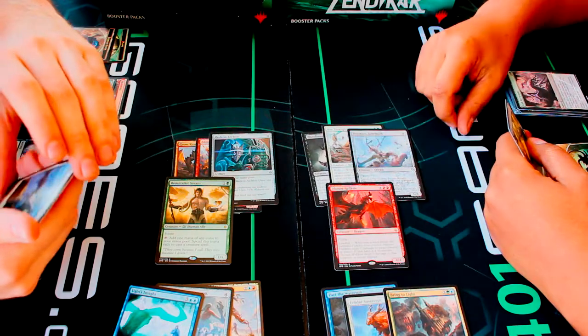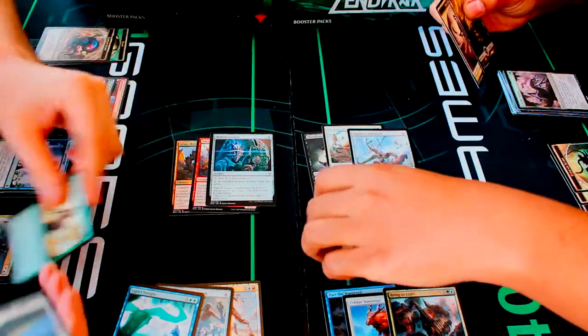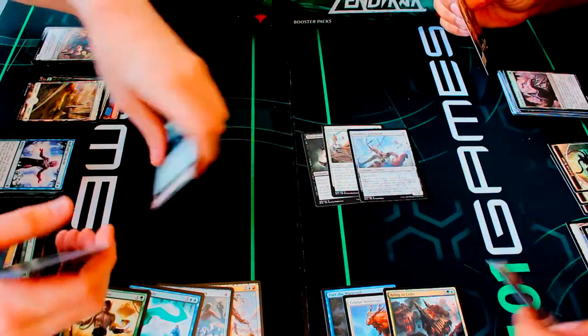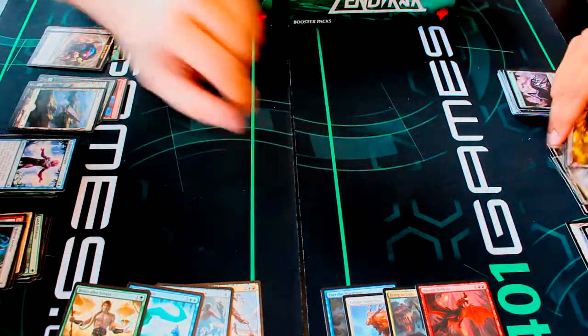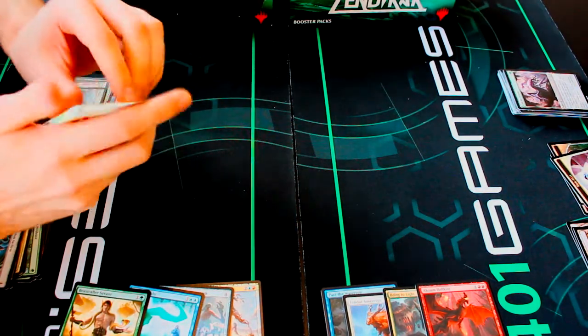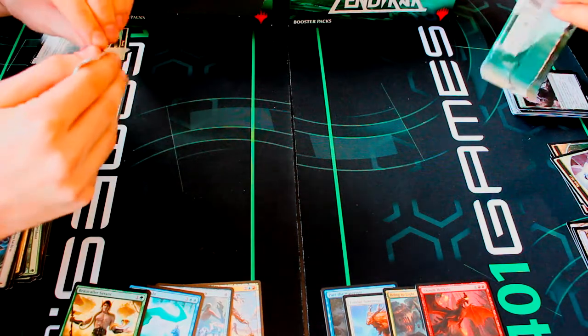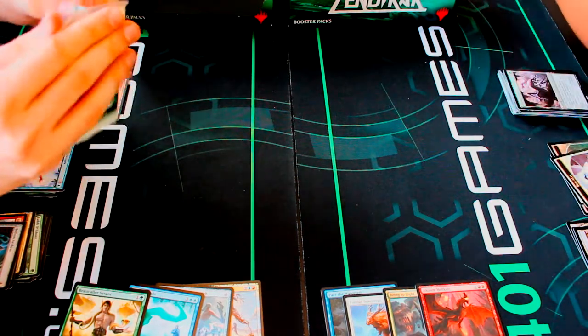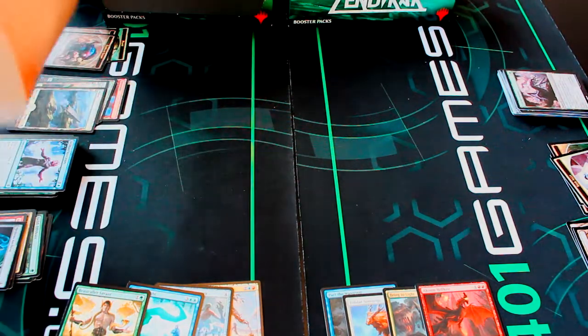I got the Beastcaller Savant — worth a little bit — and Akoum Hellkite, so I'm slowly catching up. The Savant is a 1/1 with haste that you can use to pump out mana really early. Still no Expedition lands, still no planeswalkers, but we still have way more packs to go. I really want to pull a new Planeswalker though.